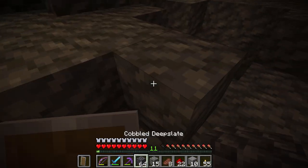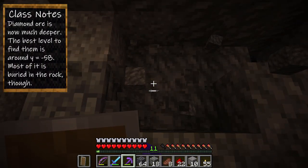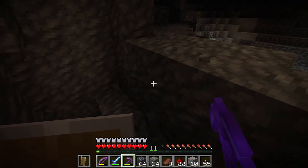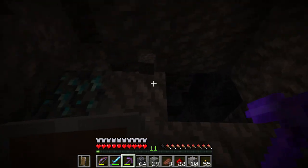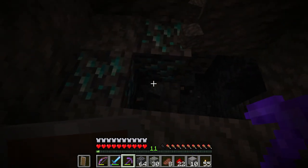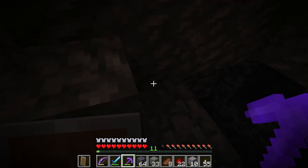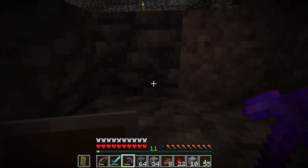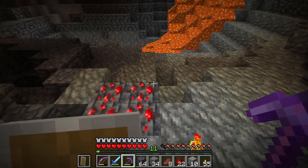Let me grab that because I want it. Since I've got Fortune, this should get me a good number hopefully. It looks like we've got just a vein of two, maybe. Nothing else down here. Alright — this is a lucky start. Let's not fall in any holes.